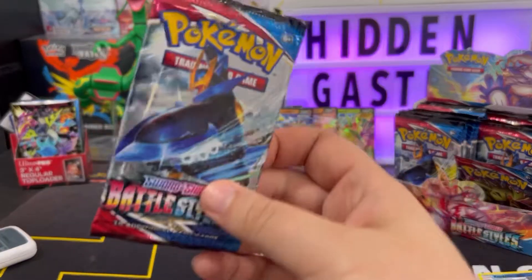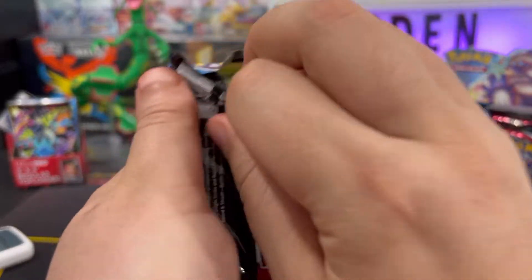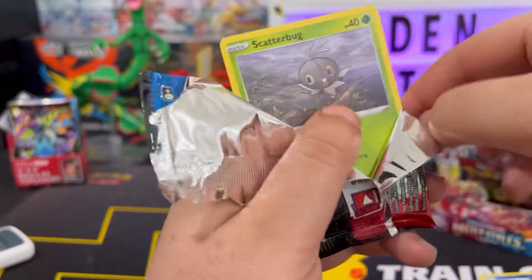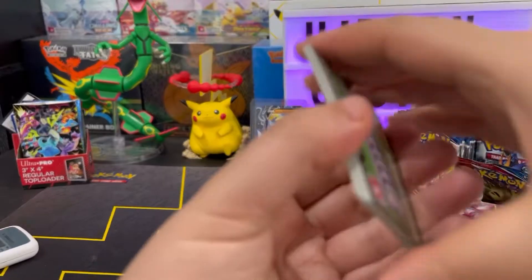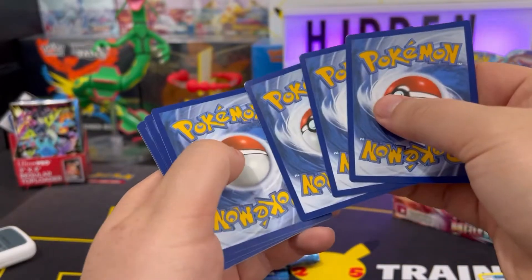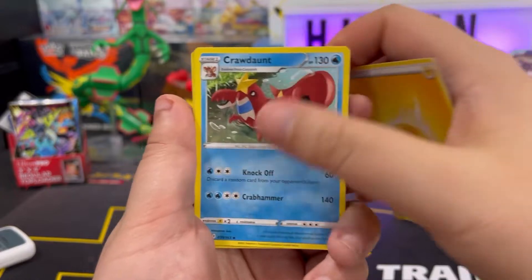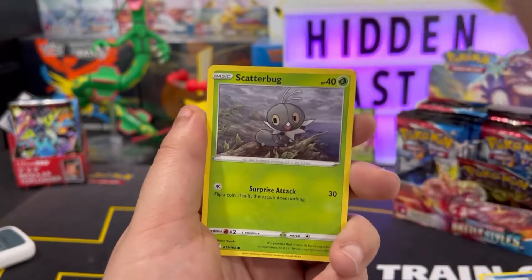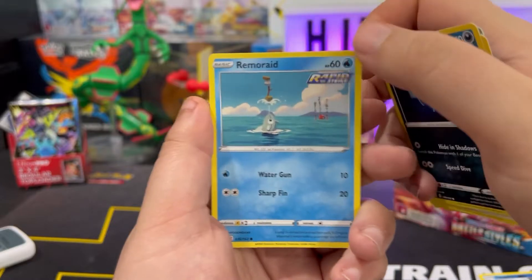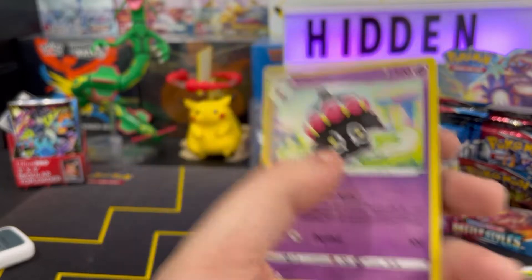So far three hits in the first opening — that's kind of crazy. I don't remember the last time I've gotten that many hits in the first nine packs. Here we go — code card, get it out of here. We got electric energy, Claw Fossil, Dewblade, Cacturne, Scatterbug, Ampere, Lickitung, Zubat, Remoraid — Durant reverse — and Claydol non-hollow.